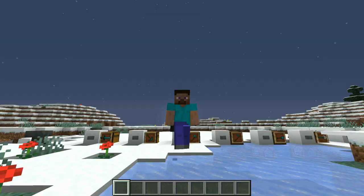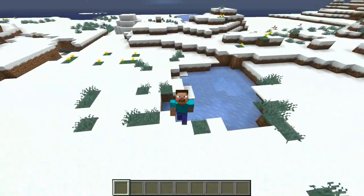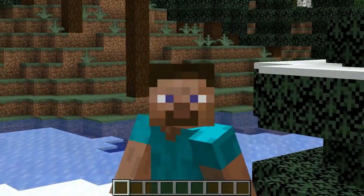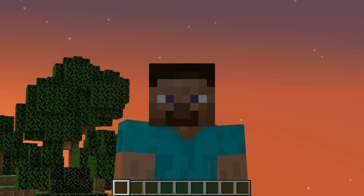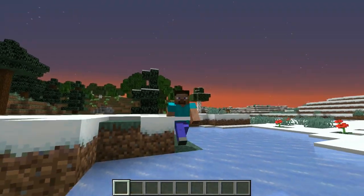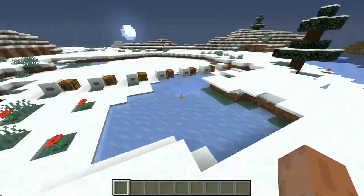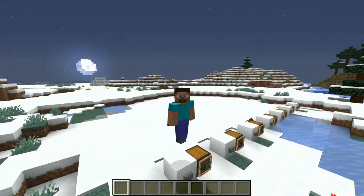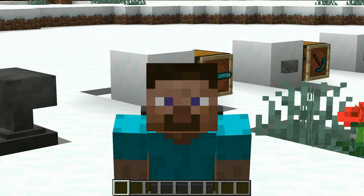That concludes the DPS testing. As you can see, the sword is the most effective weapon, and the hoe and fist are just garbage. Many people think the axe is pretty good, but when you actually look at it, the axe is not superior to the sword whatsoever — you'd much rather fight with a sword than an axe. Plus you get the sweeping edge bonus. I'd recommend using a sword. Thanks for watching — if you enjoyed, be sure to like and subscribe, and I'll see you all next time!